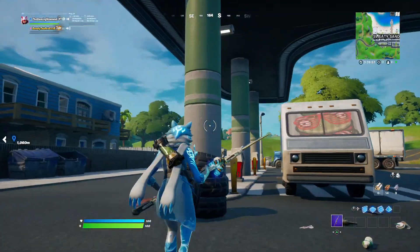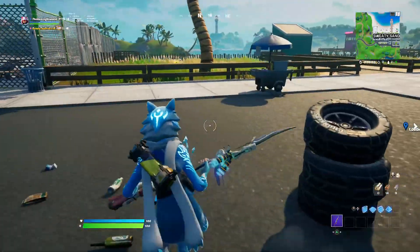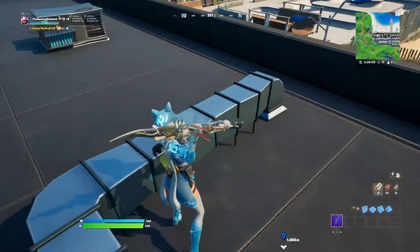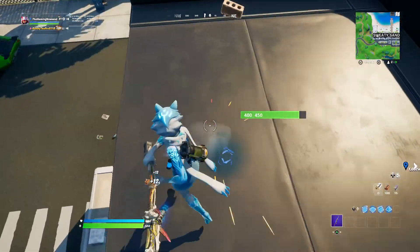Do you know how you stand on normal tyres? It doesn't work. It might not get you on the top of here. If you jump at just the right time, it boosts you in extra tight. So if you're in any build fights, you can just do that.